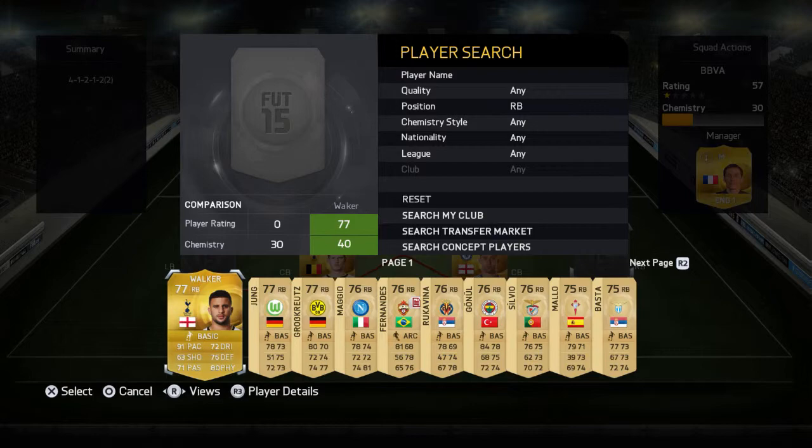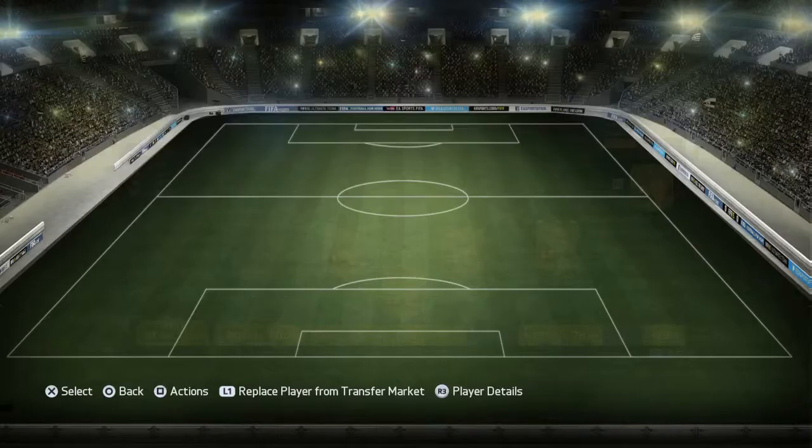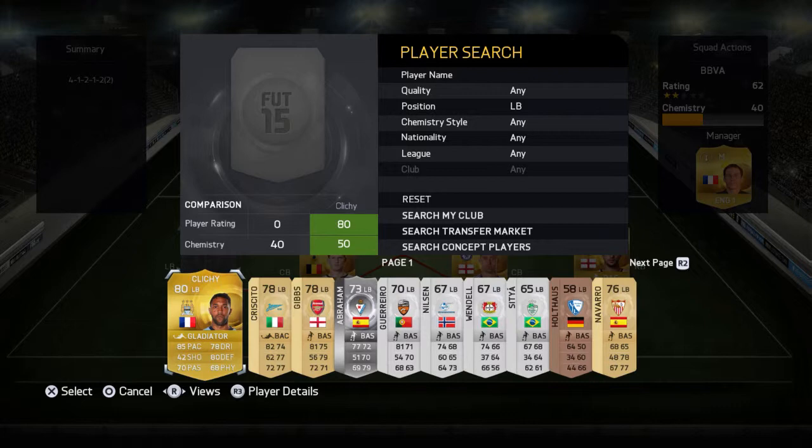Onto our right back, we're going for Kyle Walker. He's there for chemistry reasons. Though thinking about it, I could have put Ivanovic in form — he's actually better, because Kyle Walker tends to go up most of the time and always leaves a gap at the back.